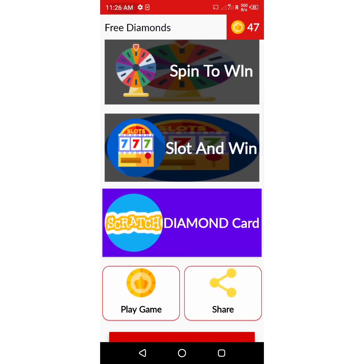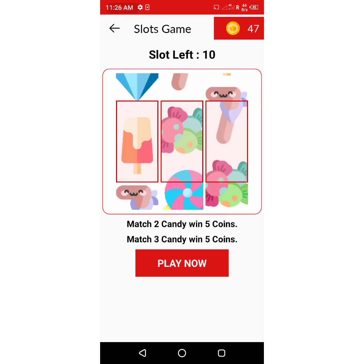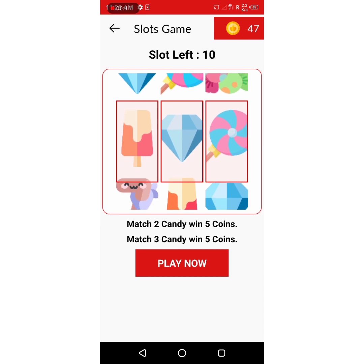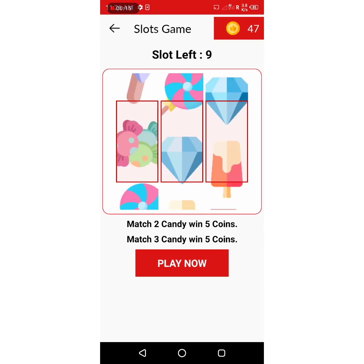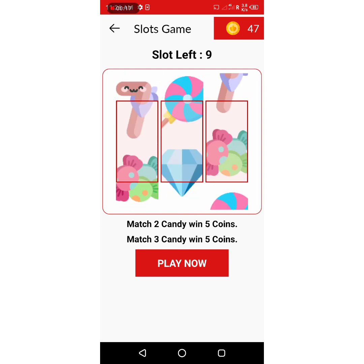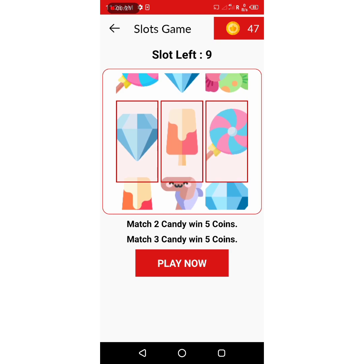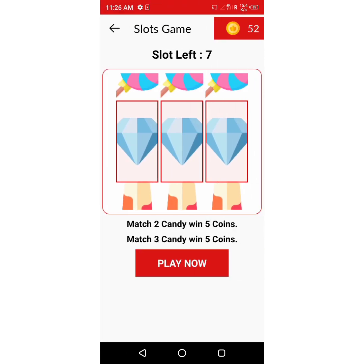Let's load and win. This one gives 1 coin, 2 coins, 3 coins, 1 coin, 5 coins, 5 coins — click on play. Daily 10 spins available. Click 'Add to Wallet' to add the coins.